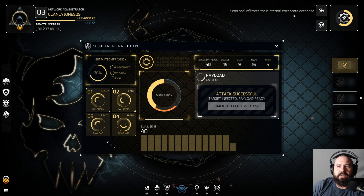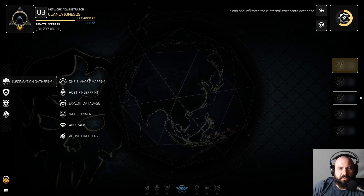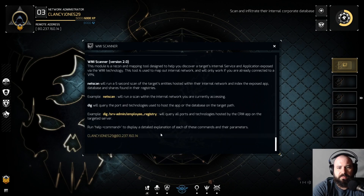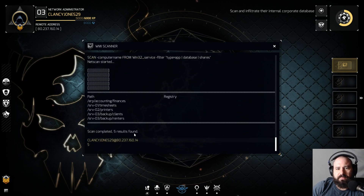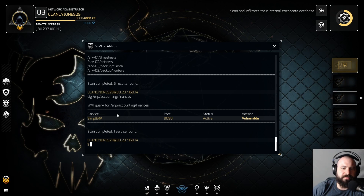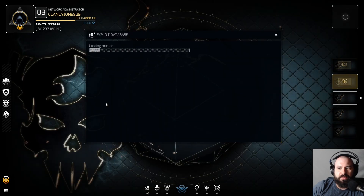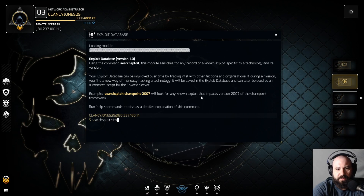We can close that out and do some information gathering. Information gathering module initiated. Looking through results: finances, dig, ERP — vulnerable. Simple ERP. So we're going to go over to the exploit database and search exploit for Simple ERP.